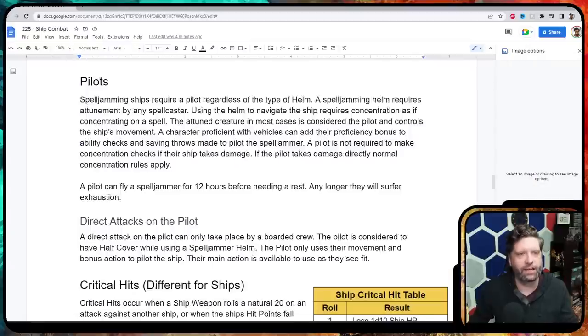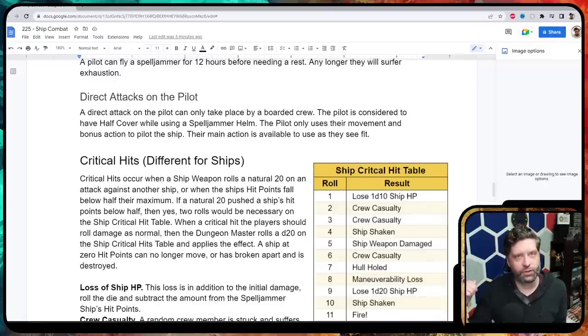Spelljamming ships require a pilot who attunes to the helm, following the main 5e spelljammer rules. If you're proficient with a vehicle, I think you should add your proficiency bonus. You can fly for 12 hours before needing a rest; push harder and you suffer levels of exhaustion. I wanted to minimize direct attacks on the pilot — it's too easy to just go for the pilot. Instead, a pilot can only be attacked by a boarded crew and will have half cover when on their spelljamming helm, whether from positioning or magical forces.